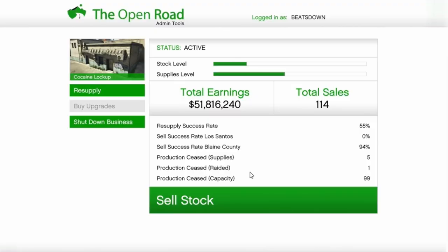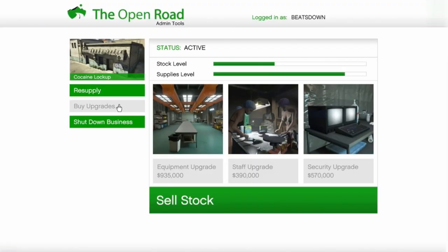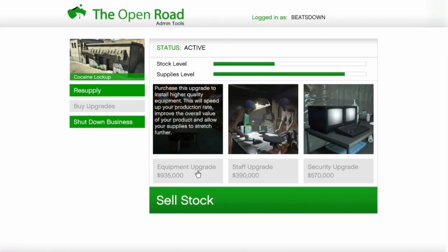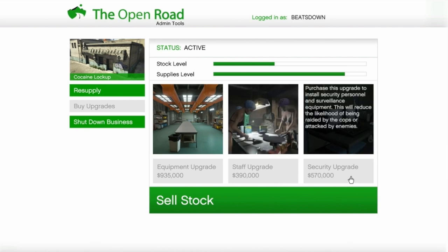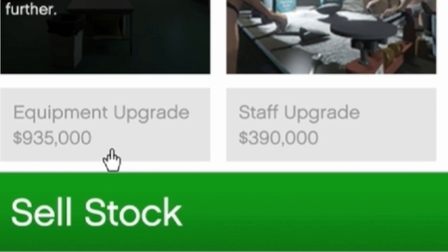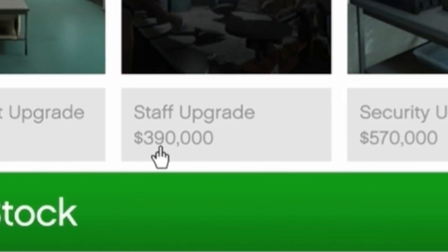Another thing you want to do is fully upgrade the businesses you plan to sell on a regular basis. This will not only increase productivity and save you time, but also increase the quality of your product so you can sell it for more. Paying for the extra security will vastly cut the chances of your business being raided. The prices of each upgrade will differ depending on the business.